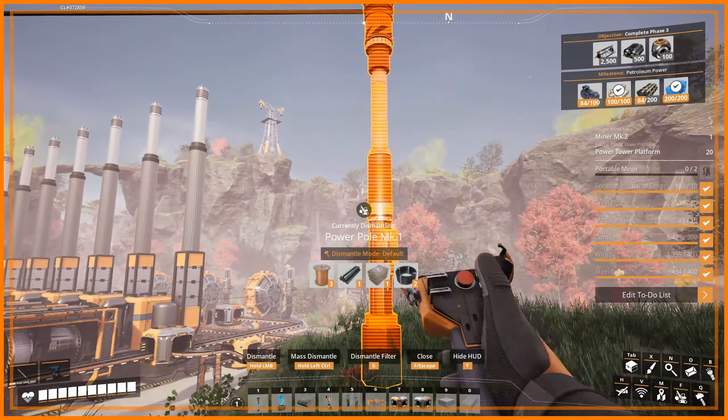And then once it starts getting water, we'll get a lot more reduction here. Instead of looking at those numbers, let me make sure that the water is pumping. Yeah, it's getting water. So there we go.